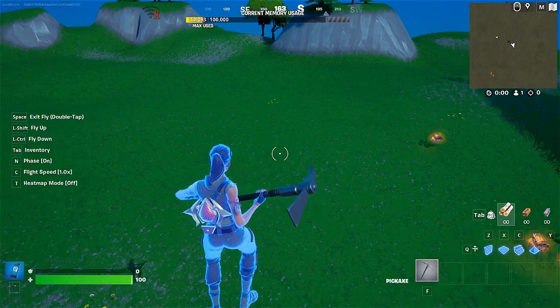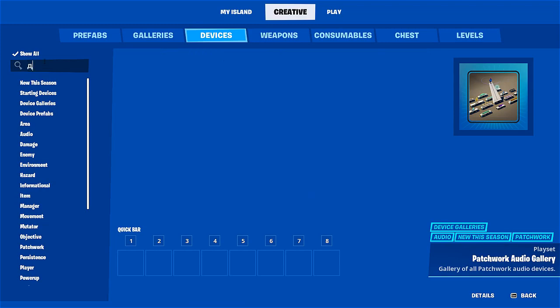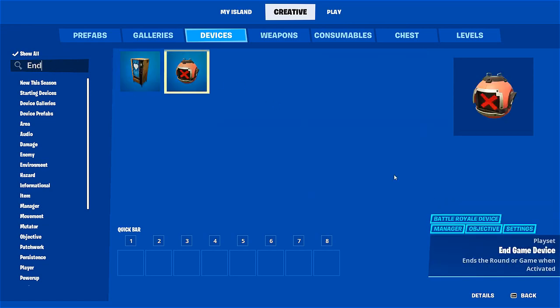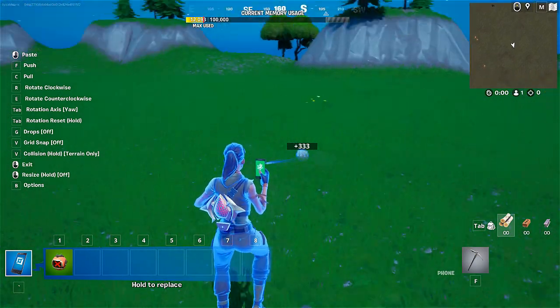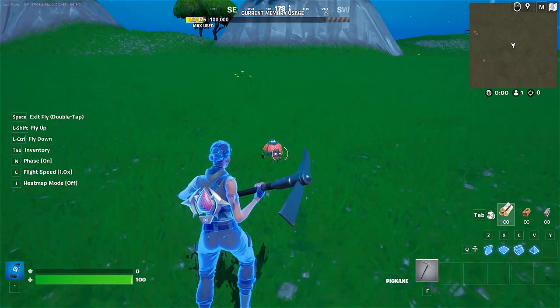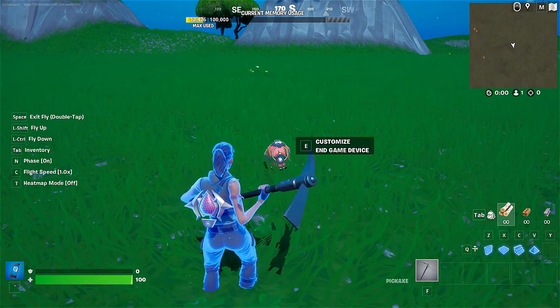We'll go into our menu and into the devices, and we're going to search for the endgame device. And here it is — it is a device that ends the round or game when activated. We're going to equip it and place it now. The first thing you need to understand is that the endgame device is visible in the game, so you can't hide it. Instead, you have to learn how to set it up in a way where players won't find it, even though they cannot interact with it.